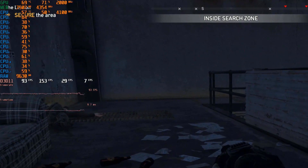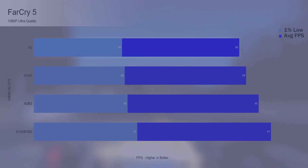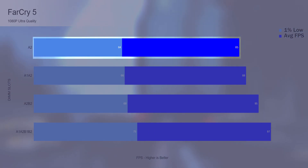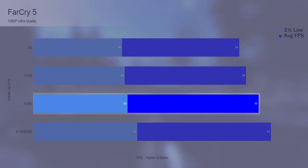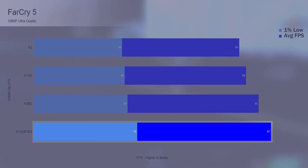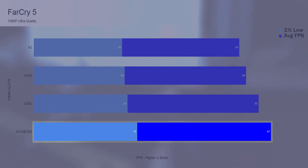Now let's see what happens when we stress the GPU a little bit more. Starting with Far Cry 5 at ultra: one 8 gig DIMM managed an average FPS of 85 with 1% lows at 64. Two 8 gig DIMMs in single channel averaged 88 FPS with 1% lows at 66. Two 8 gig DIMMs in dual channel averaged 95 FPS with 1% lows at 68. Running with all four DIMMs gave an average of 97 FPS with 1% lows going up to 75, a 10% gain over the two 8 gig DIMMs in dual channel.